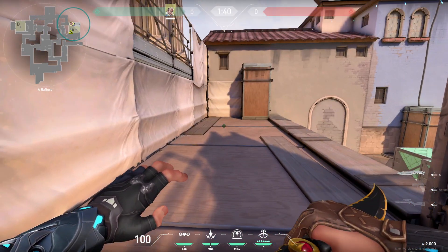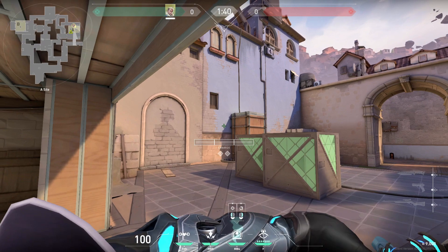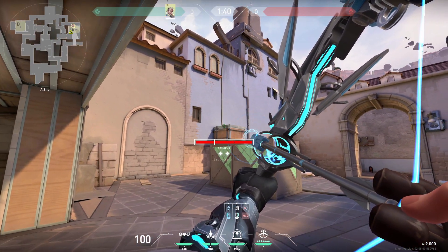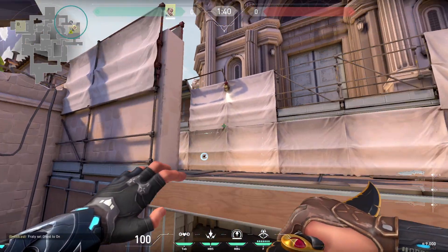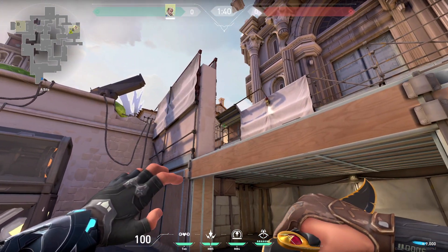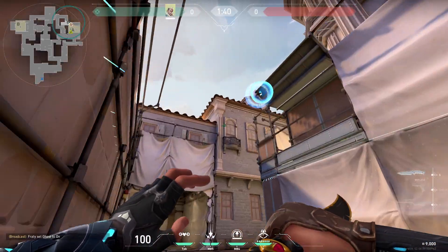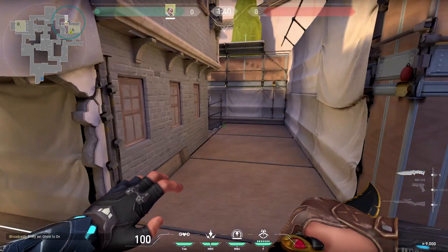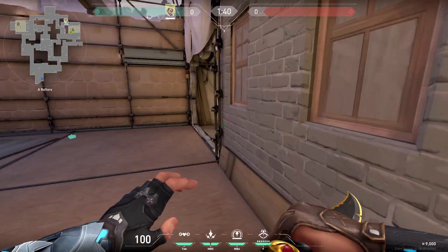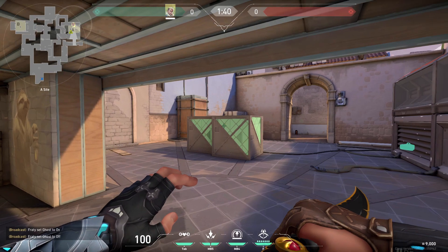You can do the same thing on the other side as well — double bounce and full charge on top of this. It bounces off and lands and from below you can wall bang that. What I like to do is shoot my arrow right here — full charge and shoot it there — once again it reveals all of heaven and can get you more information. The arrow lands further and even covers this cubby. Not only can you do your recon, you can also do a shock dart there.